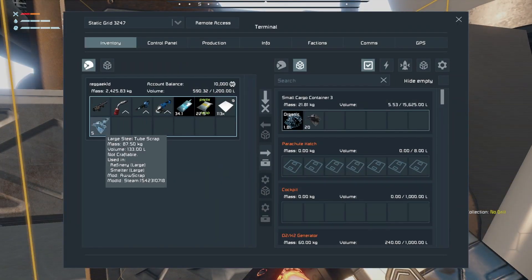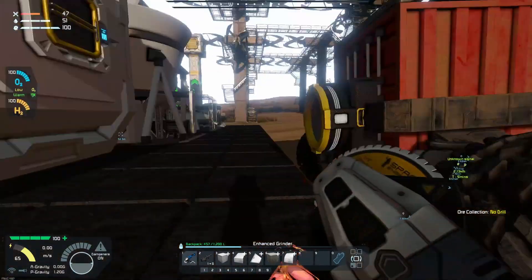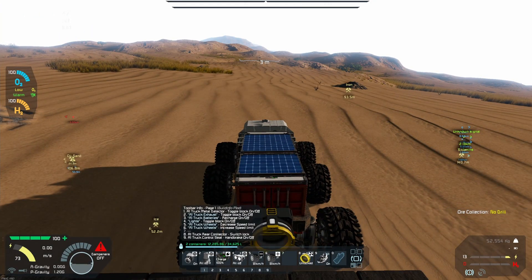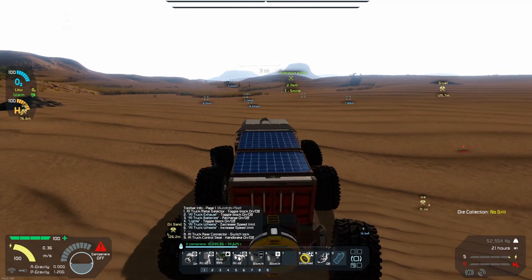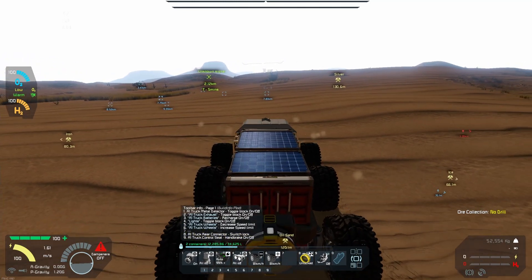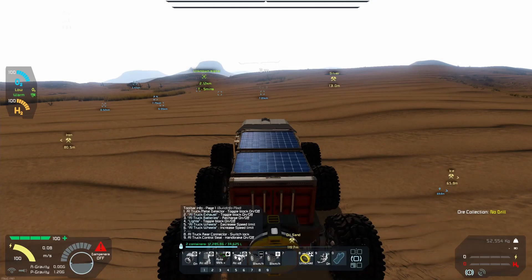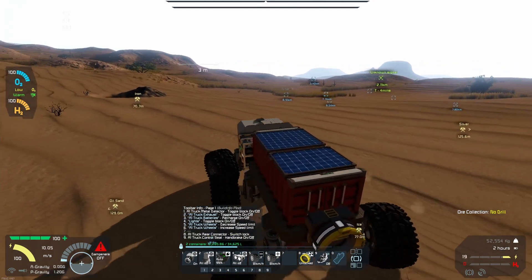The next thing I want to do is head over to the rover and bring it closer to the small cargo container we have over there. The power is off and it's on recharge mode, so let's go ahead and turn this on and unlock the parking brake. We're moving kind of slow — oh wait, do we have stuff in inventory? Yeah, we have coal — I went and grabbed some coal off-camera a few episodes ago.